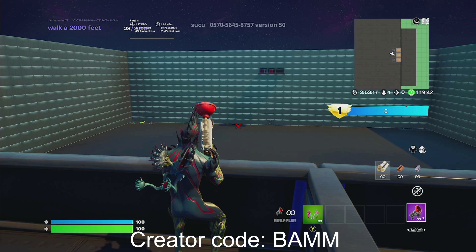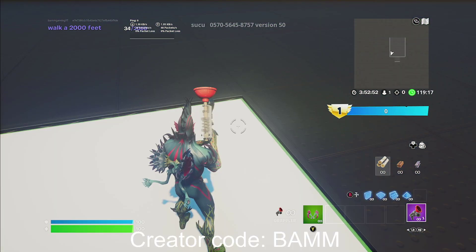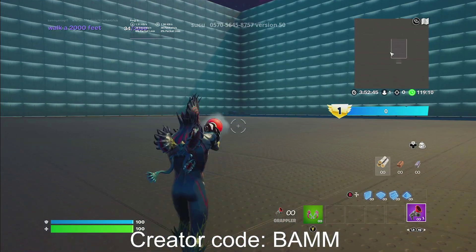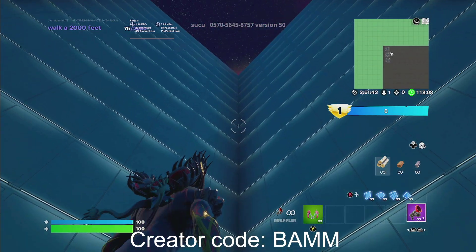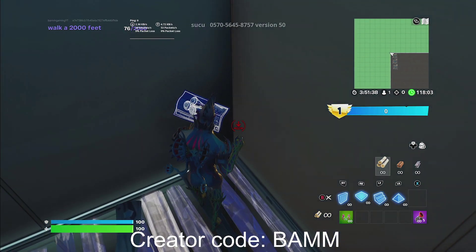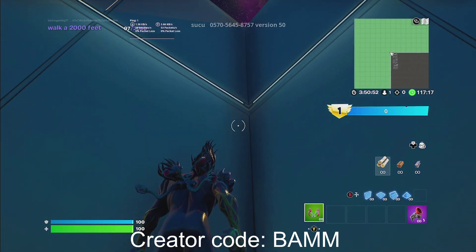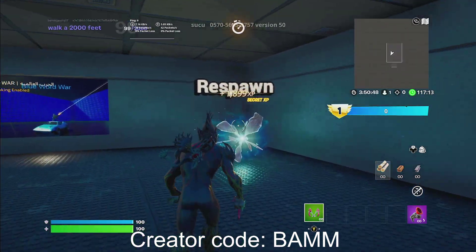Once you grab the grappler, just go ahead and go to the center of the map — that white box. The first button: you're going to have to face towards the spawn box with the vault next to it, then go to the right corner of that box. Once you get to the corner, grapple all the way up to the top — just like this. Build a floor. Once you grapple to the top, it's going to be like the second floor down. Look up — it's going to say 'Secret XP.' Go ahead and hold that, and you'll start getting some really nice XP.